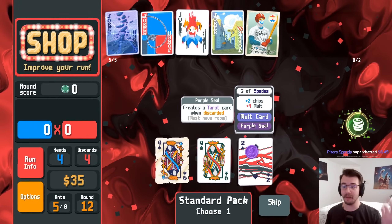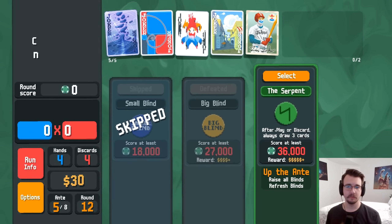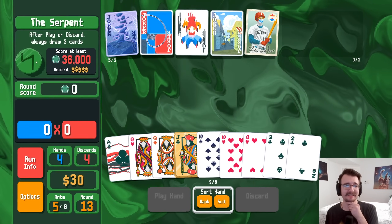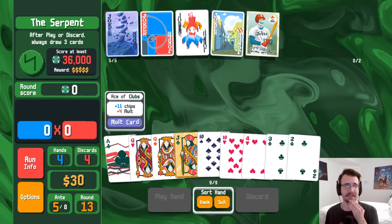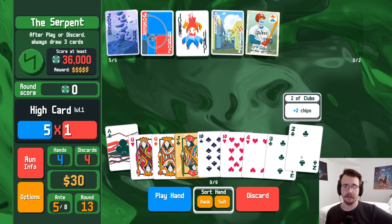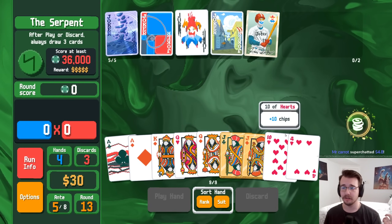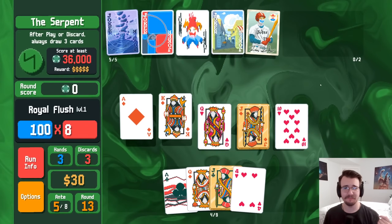Could reroll once — pluto, walkie talkie, no. After play or discard always draw three cards — ew, so I can't discard five draw five. I wish I'd seen this before leaving the shop, because then I would have bought the re-roll boss blind. Discard one, draw three is kind of interesting though. I don't want to chance it — just drop three gain three. Ace king queen jack ten is good.